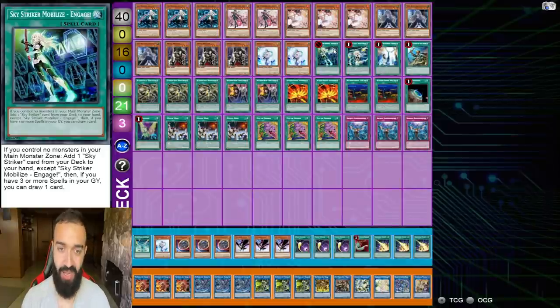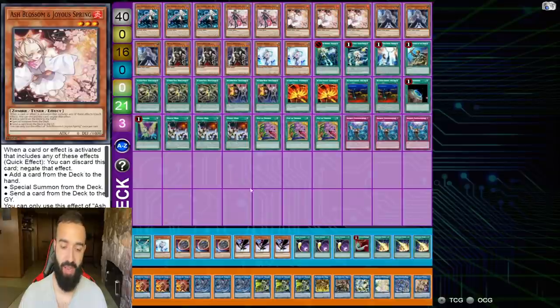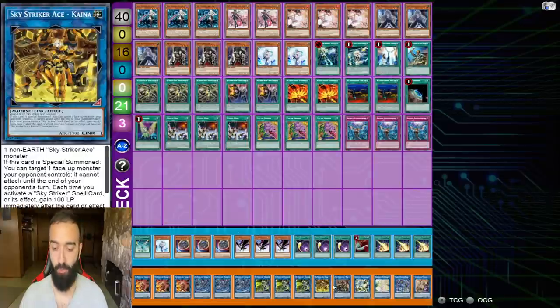Don't preemptively use Desires. You want to go second with this deck. When going second, just use Hayate to send it or Shizuku if it gets negated, get the Engage out, then Desires after — even if you have to wait a turn. Don't banish Engage from your deck; it defeats the whole win condition. You have triple Kagari so you're getting Engage every single turn anyway.